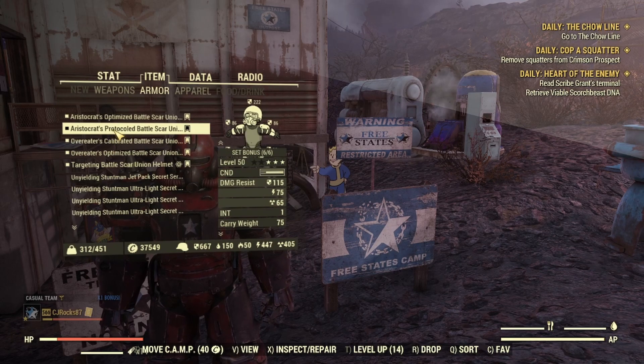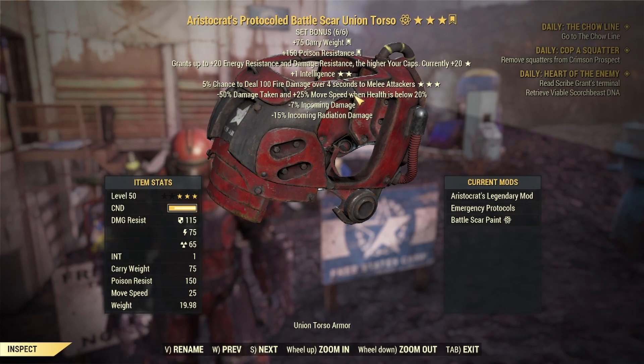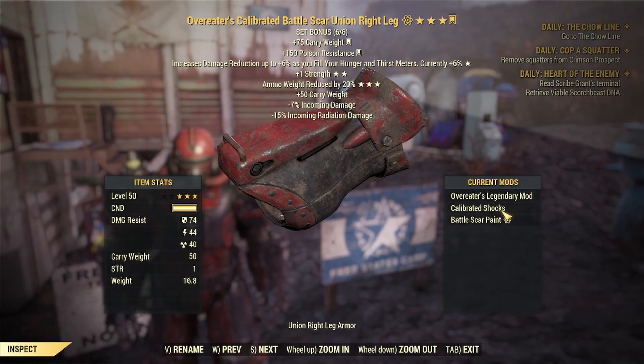On my torso, I am running Emergency Protocols, and this is going to reduce our damage by 50% and give 25% extra move speed when our health is below 20%. Since we are a bloodied build, we will always have this active, and this is what enables us to tank a ton of damage. Last but not least, on my legs I have Calibrated Shocks — this is just to increase our carry weight by 50 per leg. If you feel like you don't need that extra carry weight, feel free to use a different mod.